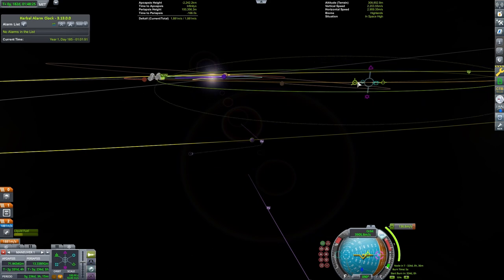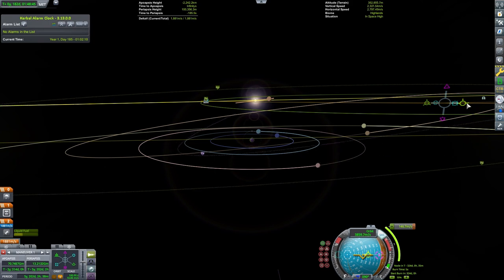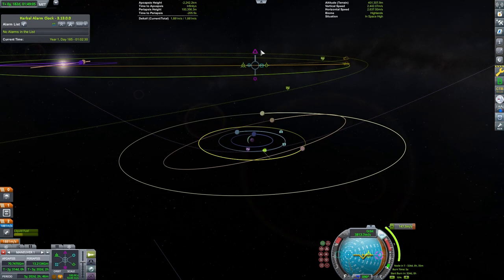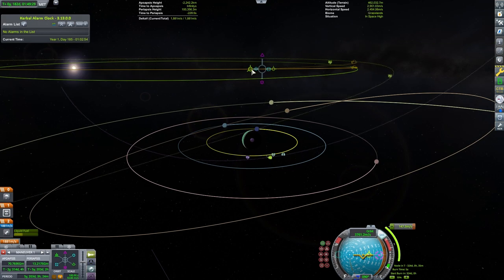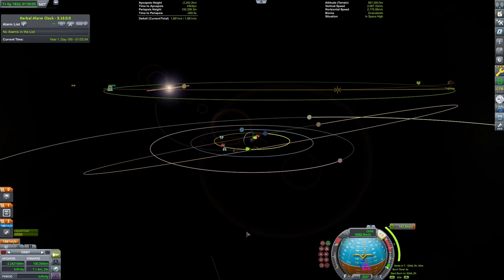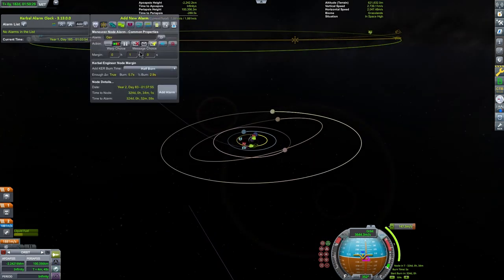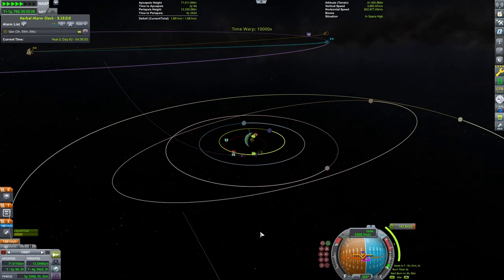Now we're approaching Joule from the south side, so I set up a second maneuver about halfway to Joule, trying to get our orbit coplanar with the moons of Joule. I first set Tylo as our target, trying to get an encounter with this large moon — it has a lot of gravity and no atmosphere, so it is typically the best moon to use. Unfortunately, I'm unable to find a suitable encounter with it, but the next best option is Lathe. Lathe is still a fairly massive moon, but we have to keep our closest approach above its 50 kilometer high atmosphere.